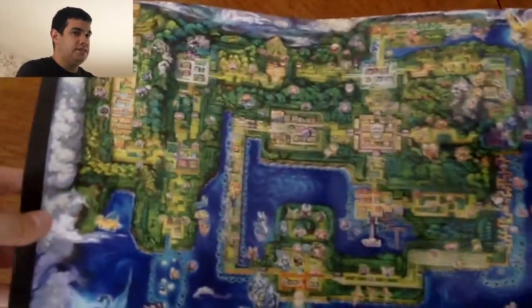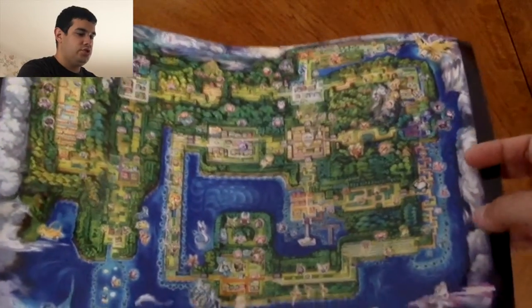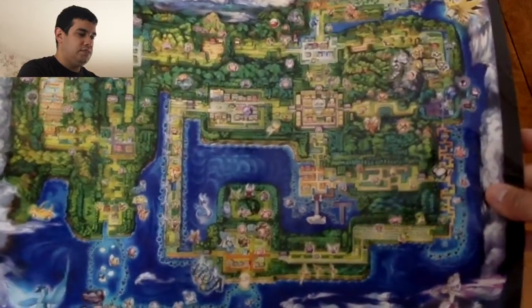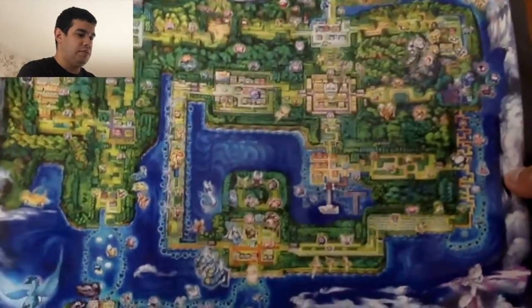We've got the whole entire map of the Kanto region. You can see the legendary birds in the corners, Mewtwo right over here, and Mew way up at the corner. You can see a different variety of Pokemon all around the map.